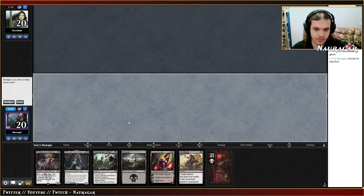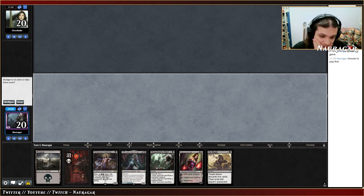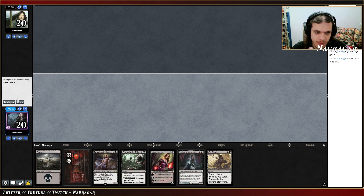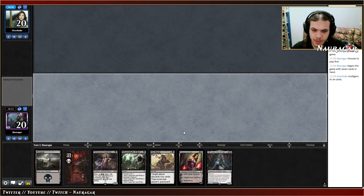We play first. I'm actually not sure if I want to keep this hand, to be honest. We have a 3-2 that's a good blocker and then we have Liliana. We have a lot of removal, so I think this could be okay — we are on the play, so that's fine. I kinda need Waste Not to be able to win easily, so maybe I should at least try to take a mulligan to find Waste Not.